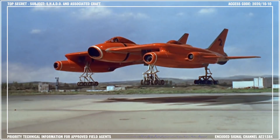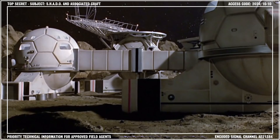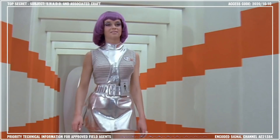The Reactor Sphere was one of the most critical areas on Moon Base. Its primary purpose was to generate power for the lunar complex and regulate fuel supplies for the interceptors and lunar craft.